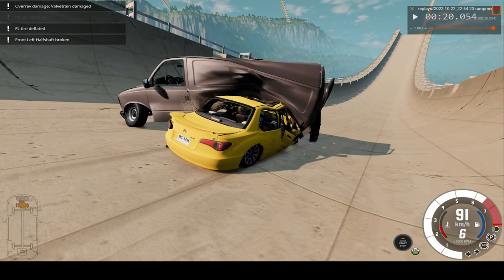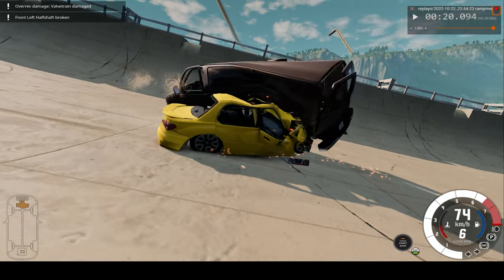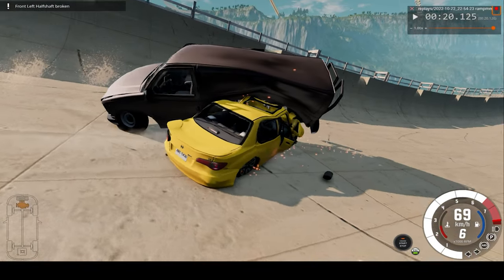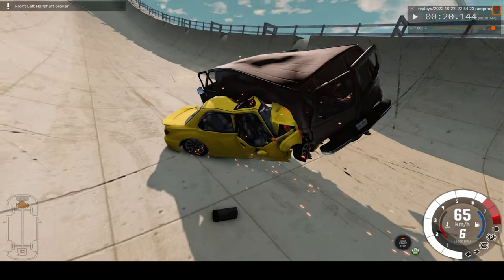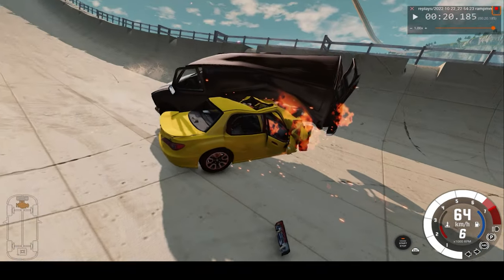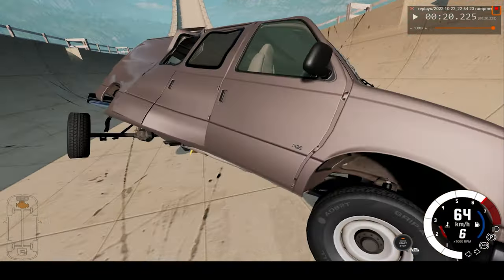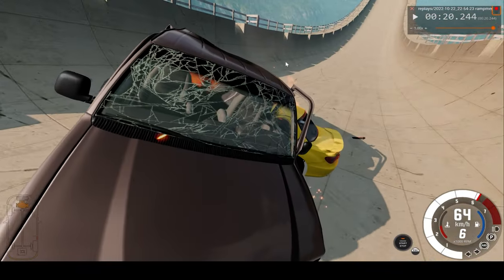It shatters every glass in the car, all the windows, and picks the van up in the air. I believe that's fuel leaking out. I see it's ignited there, so there are sparks on the floor. Those drivers are just toast.